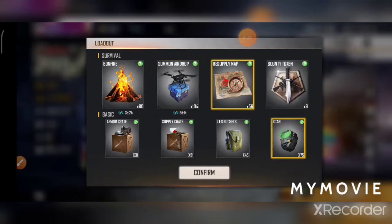Next is Resupply Map. In this Resupply Map, if you use it in a solo match, you can use the random rank. Let's take a Resupply Map — if you use it, you can use a symbol in flight.